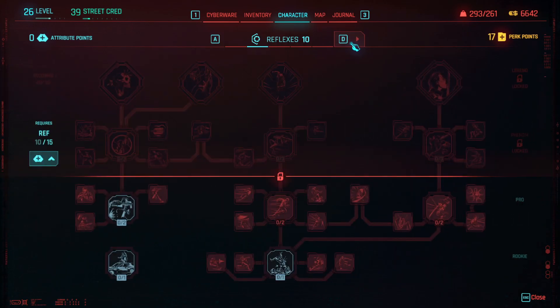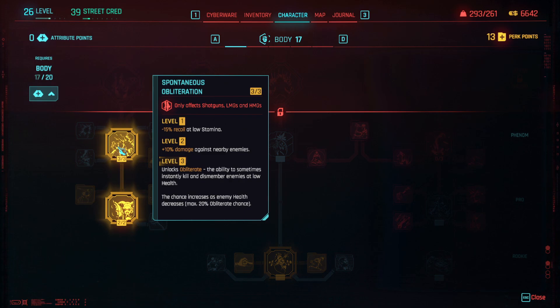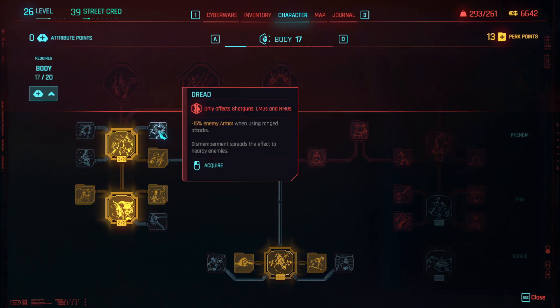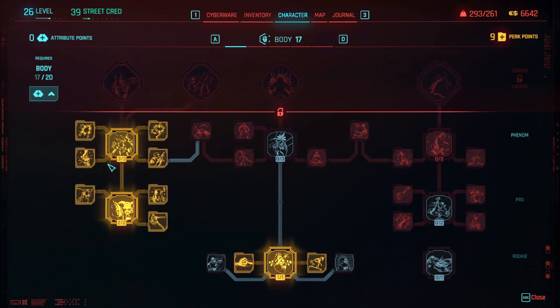This actually feels like you can build towards something, where before it just felt like a mishmash of perks and it was very unguided. This ability lets you just dismember somebody if they're at low health — that's messed up, but we're definitely getting that. I'd love to have a berserker type of build — I feel like that's kind of how I play. We're just gonna build this all out.